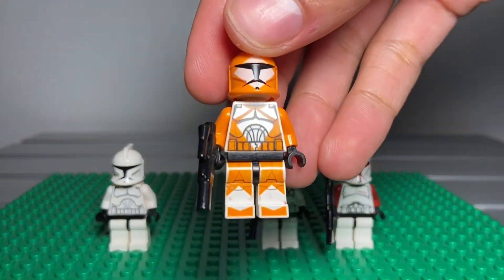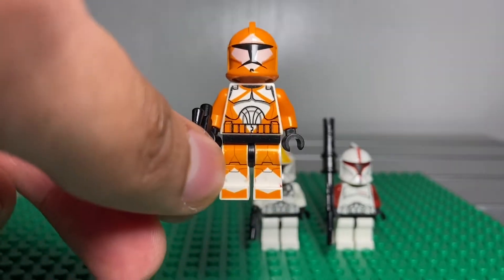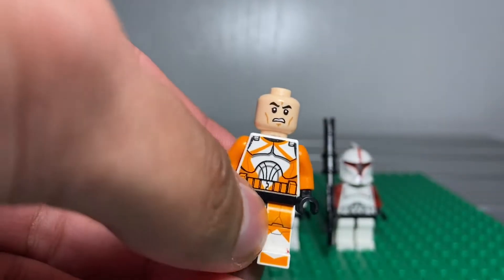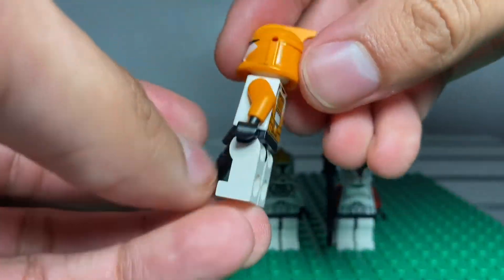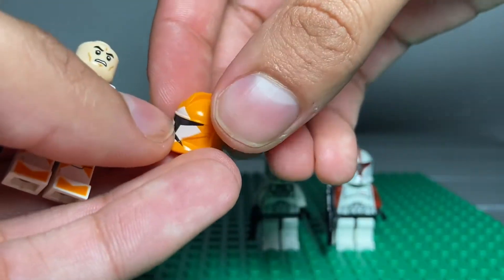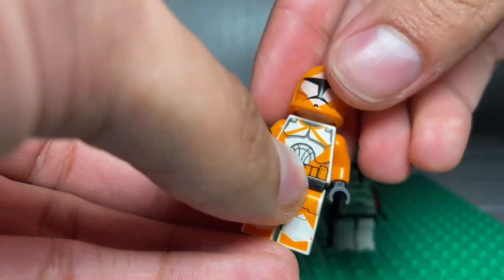Here's the bomb squad trooper. It's kind of cool but this is like my least favorite because we don't see them a lot — only in like one or two episodes, or three I guess. Remove his helmet — I gave it an angry clone face to make him look better. The helmet is so orange — like it's not printed, it's so orange and I've never seen this before. Got some printing on the helmet, and I got some less printing like this one right here.